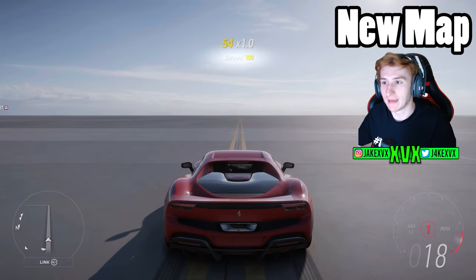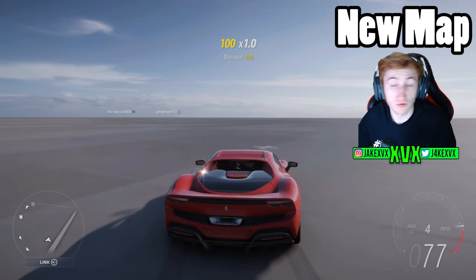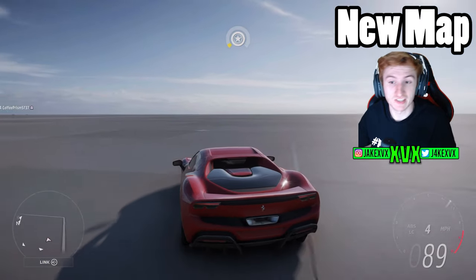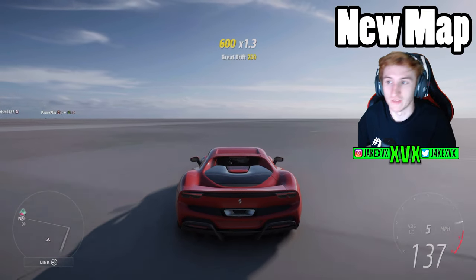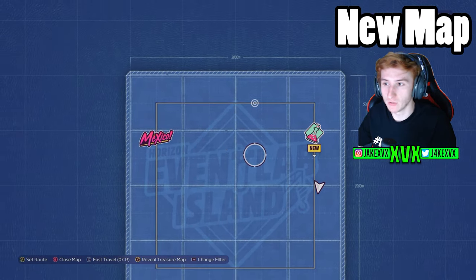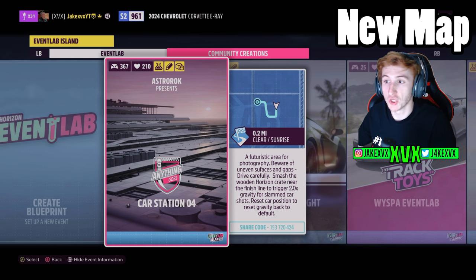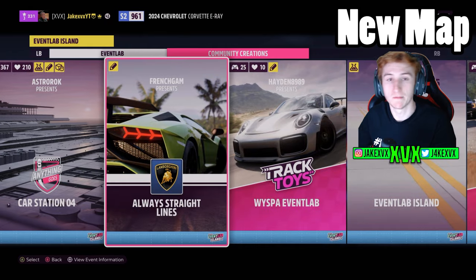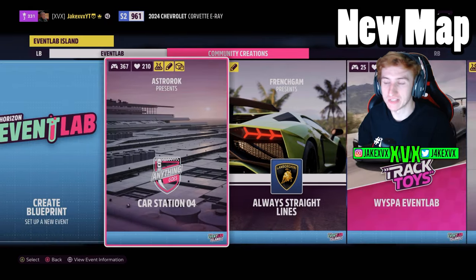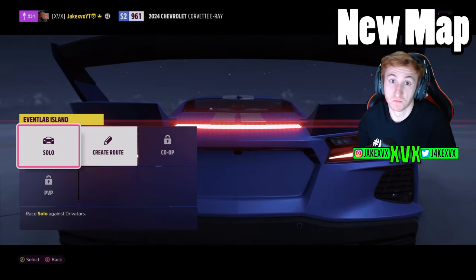If you travel to the Event Lab island, you'll see that it doesn't actually put you in the Event Lab creator — it just lets you drive around. It's pretty cool to use as a top speed test area or a handling test area. There is an Event Lab build section, which is where all the magic happens. If you go into there, you will see all of the other community made creations on this Event Lab island, and they now come with flyers — screenshots of the actual races — which is pretty cool.